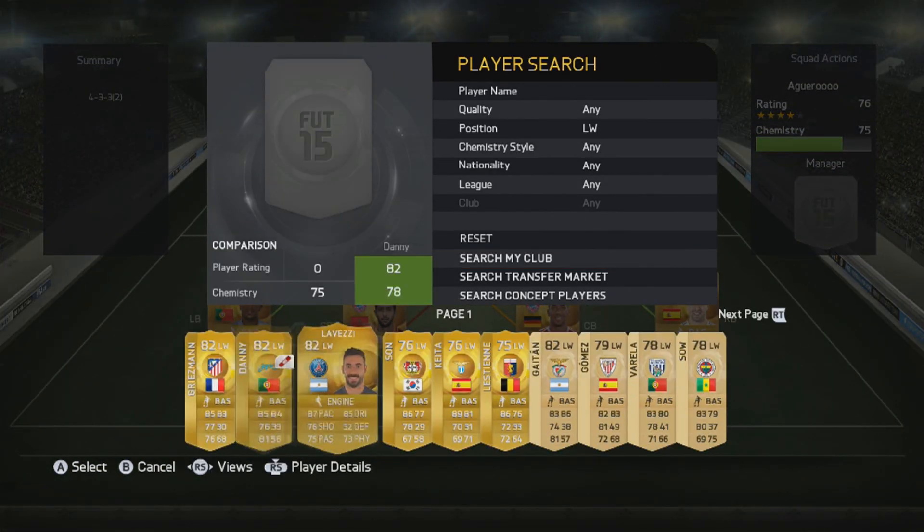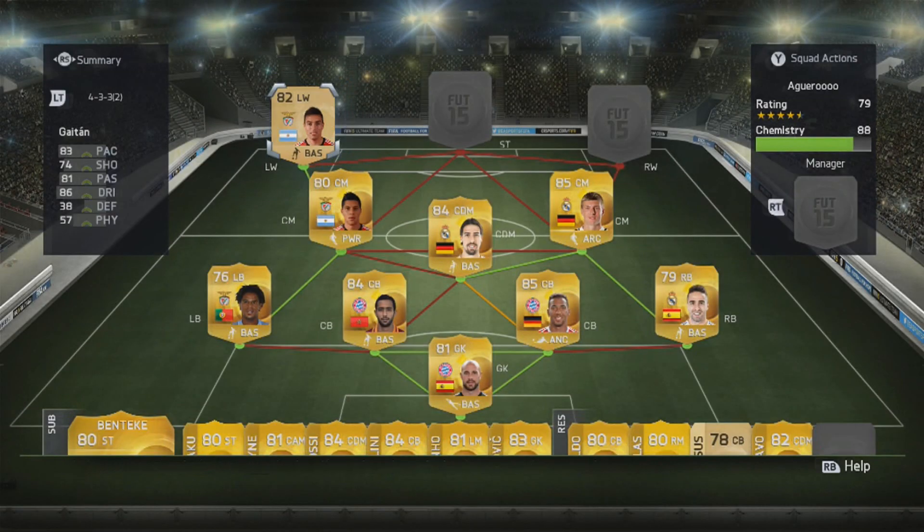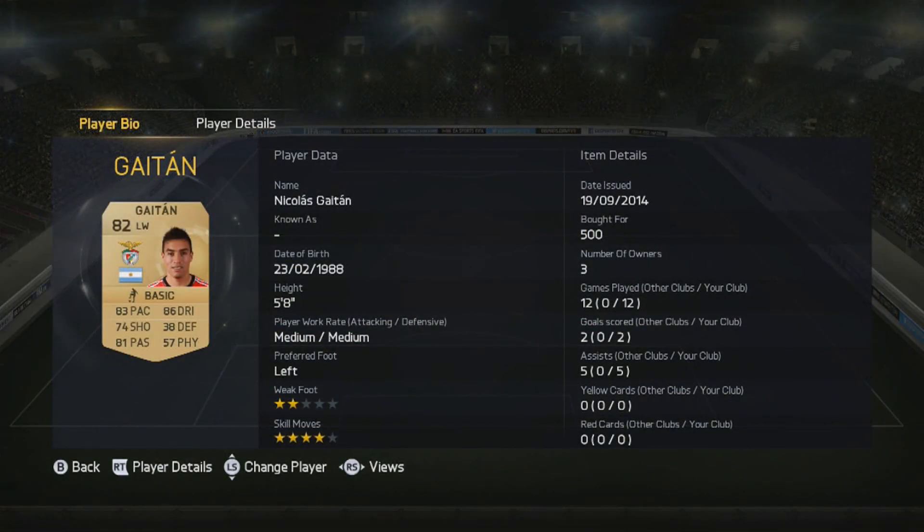The left wing we do have is Gaitan - 83 pace, 74 shooting, 81 passing, 86 dribbling, which is very very good, and 5 assists as well, plus 2 goals. For 500 coins you can't really go wrong for a player you're not going to lose anything on because he can quicksell for about 350 coins anyway. He is 5 foot 8, which is pretty small, but still a very very good player nonetheless.